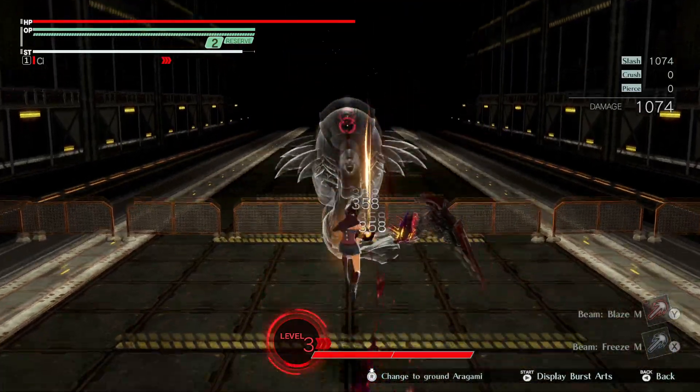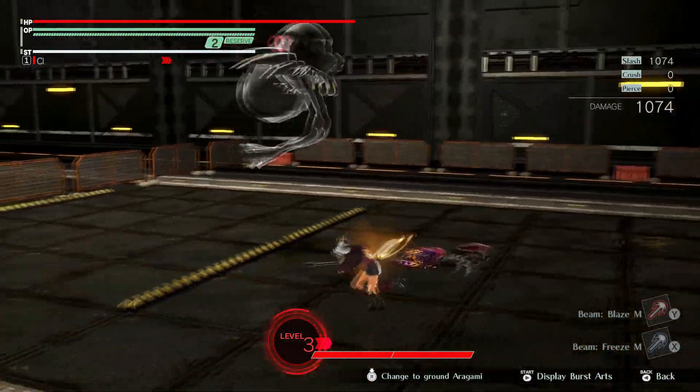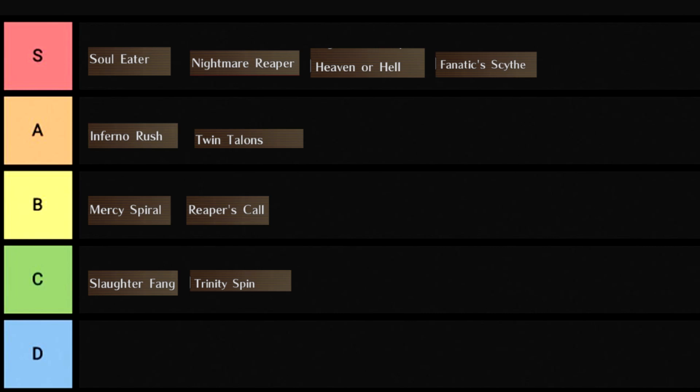Trinity Spin is 3's version of Spinning Pendulum. Your character can chain this move up to 3 times. Found it a little more useful in 3, though it still holds C-Tier — it's a little less funny to look at here than it is in God Eater 2.